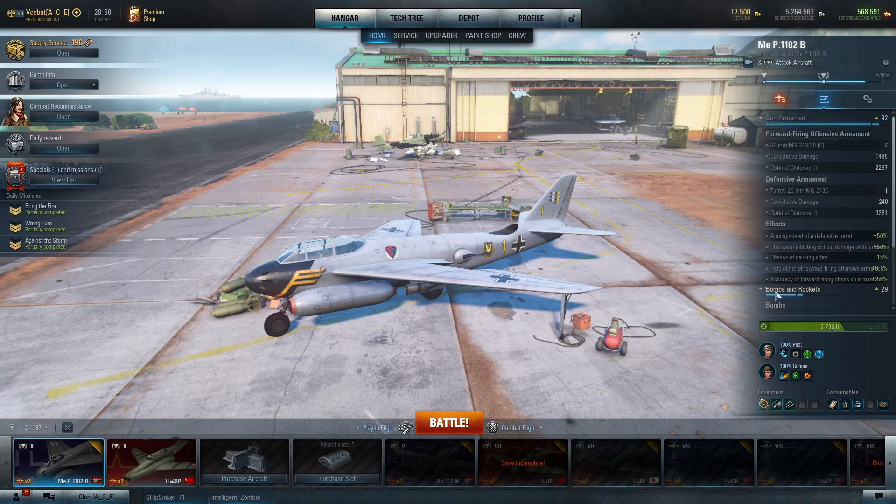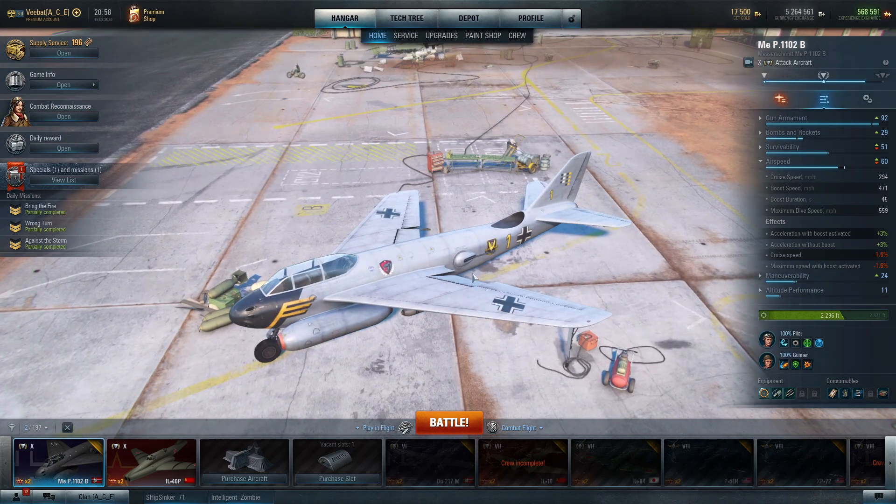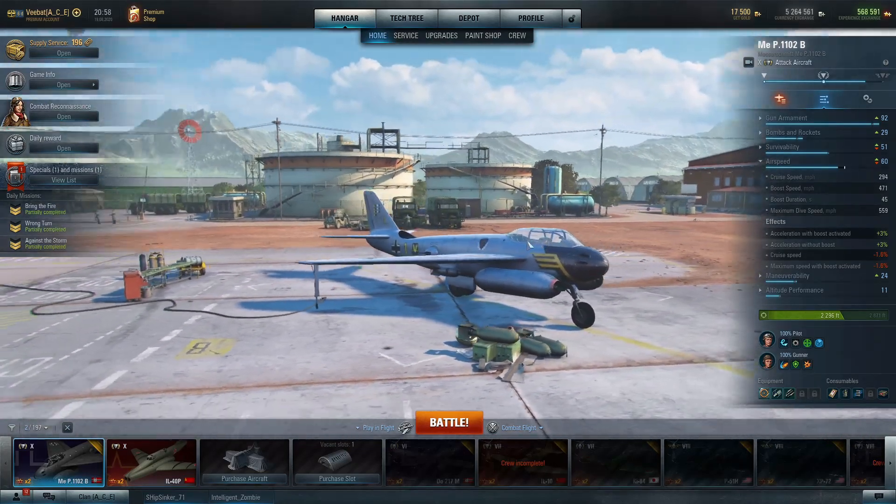I don't want to undersell the 1102 — it isn't really my pick as the best tier 10 ground attacker, but as you'll see, the cumulative forward-firing damage is pretty staggering at nearly 1500 when I'm running my gas-operated action. That means this thing is kicking out a ton of firepower, and even some glancing blows are going to do heavy damage. On top of that, the airspeed is really good for a ground attacker — being able to kick it up to nearly 500 miles an hour makes it very easy to get around the battlefield.